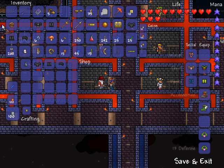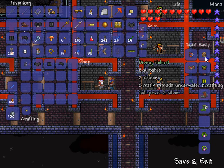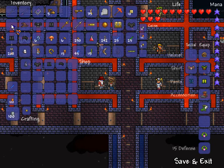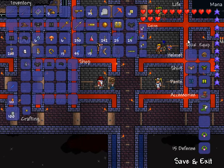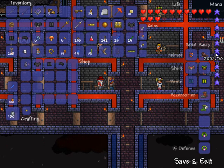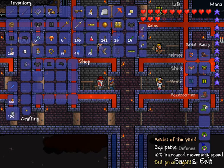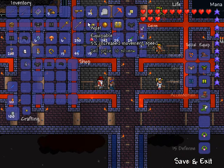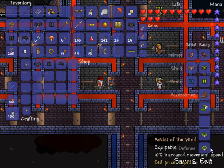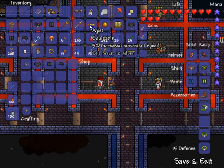Another item you can get is the diving helmet. The diving helmet adds 2 defense and it extends your underwater breathing, so you can put that on and it just looks like you've got a diving helmet on. That's pretty cool and helps a lot when you're going underwater. Also, there's the aglet. The aglet is essentially the same thing as the anklet of the wind, except it is slower — just 5% instead of 10%. It drops in chests on the surface or just underground, and it's meant for low-level characters just starting out.